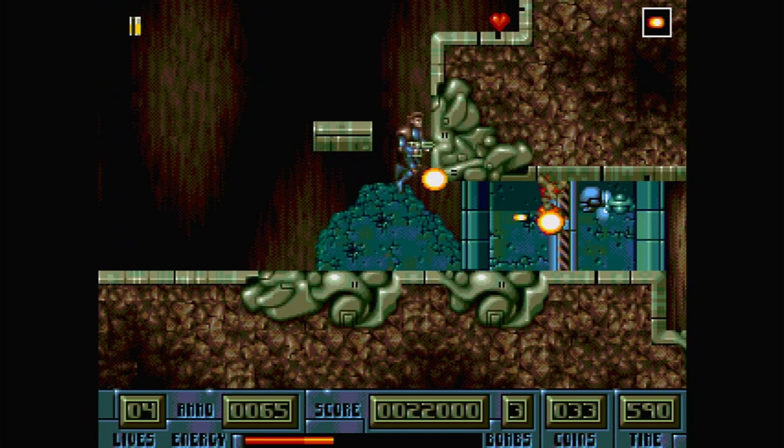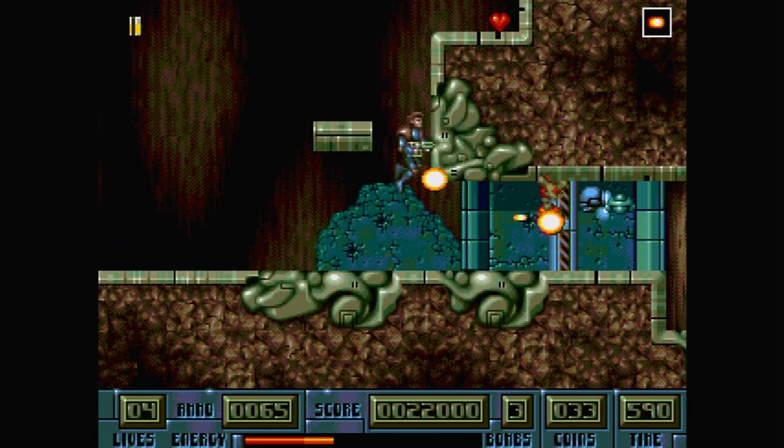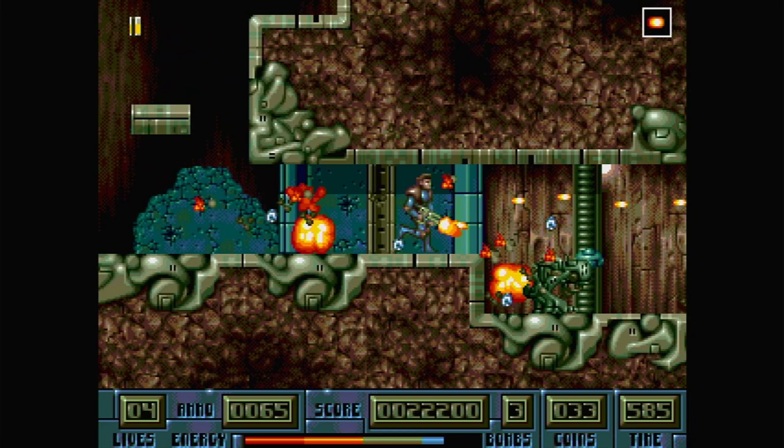Ultra Core is a run-and-gun shooter that was originally supposed to be released on the Amiga, Sega Genesis, and Sega CD, but was actually cancelled. Since then it has been brought back to modern systems on the PS4 and Nintendo Switch.